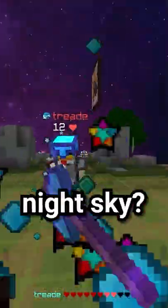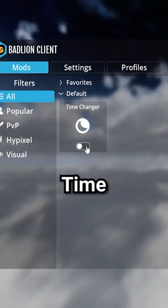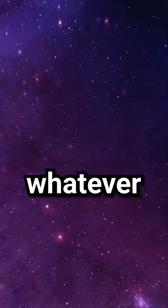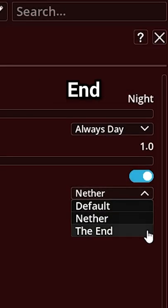Do you have a texture pack with a really cool night sky, or maybe you just prefer the look of a certain time of day? With Bad Lion's time changer mod, you can set the time to whatever you want and freeze it there. You can also change the overworld sky to look like the nether or the end.